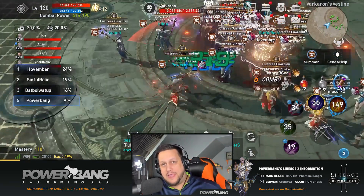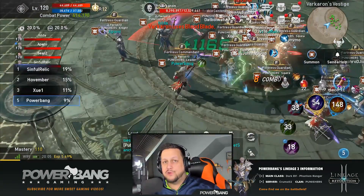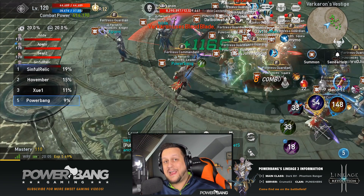Next is the Bloodblade. Varkaron uses this quite often — it's a frontal attack with a cone area-of-effect damage in front of Varkaron. For melee DPS standing behind Vark, this is a great place to stand as the Bloodblade will not affect them. For most ranged DPS and healers, the Bloodblade is not an issue since their range goes farther than the Bloodblade's range.